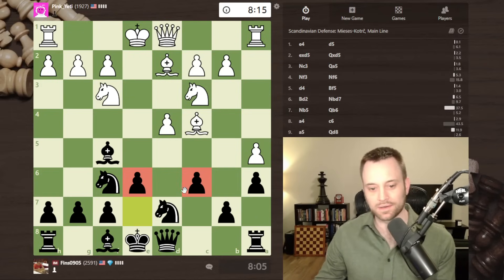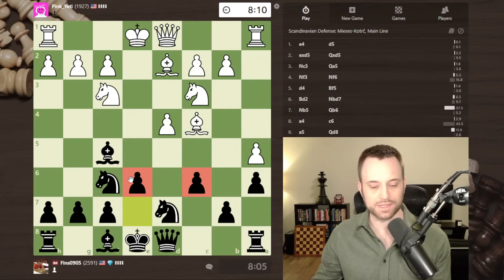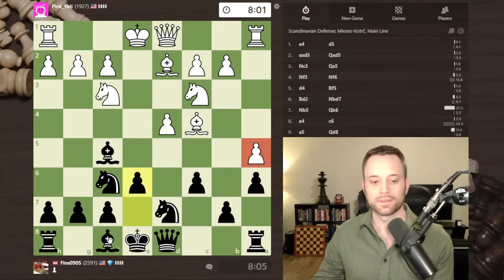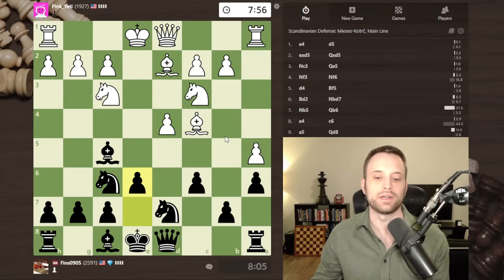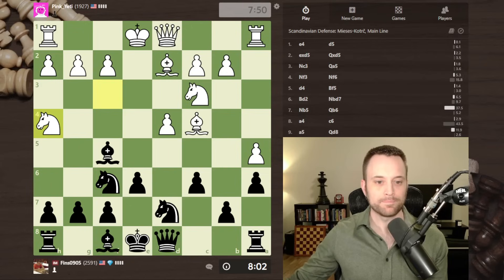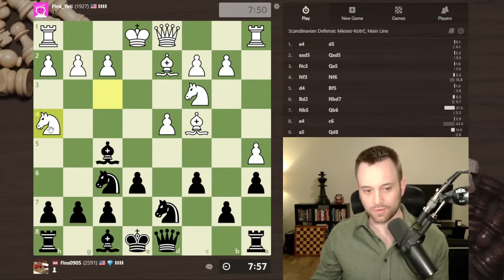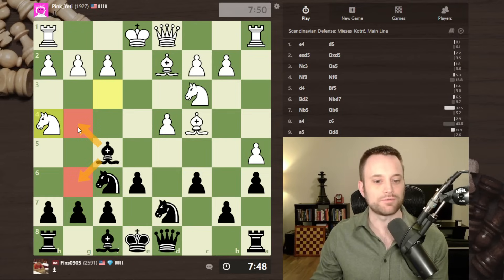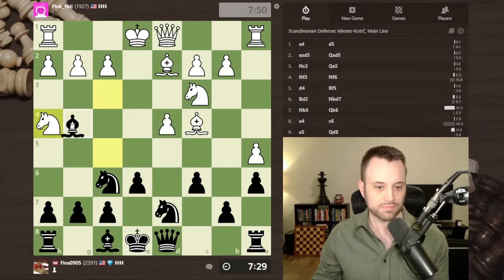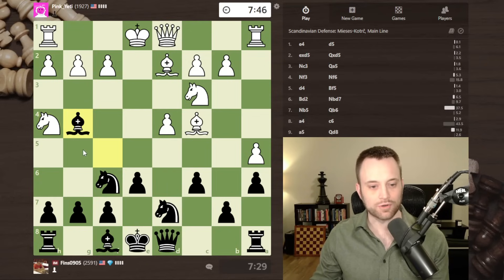I'm going to play a6 - I feel like I've made enough development strides already, even though my queen has gone back to d8. White has wasted some time with knight b5 and then back to c3. Bishop c4, let's play e6. This setup is extremely common - black putting pawns on c6 and e6, classical Scandinavian stuff. I wonder if later on this a5 pawn could become a target. Maybe bishop b4 somewhere. Good opponent here by the way - 1927 rated. Knight h4 - white's using the other knight to harass me, going after the light-square bishop.